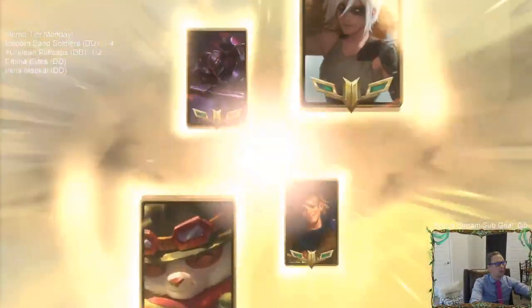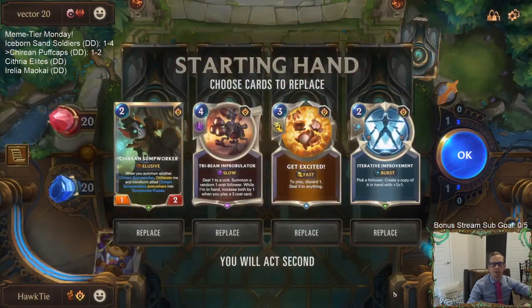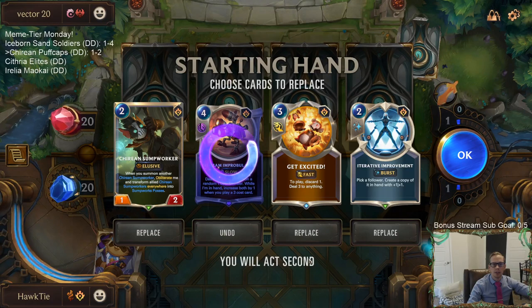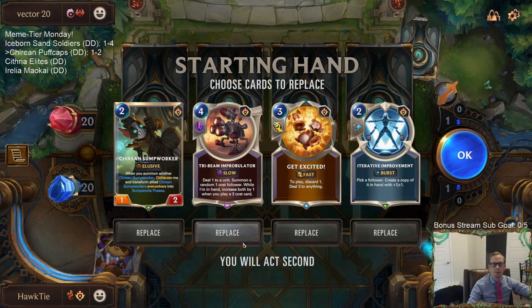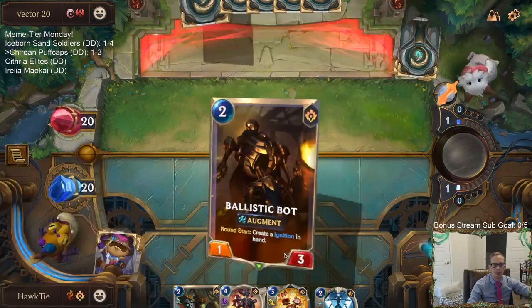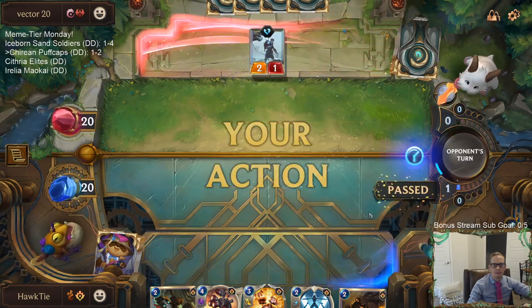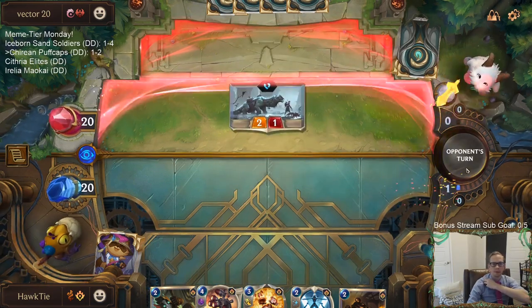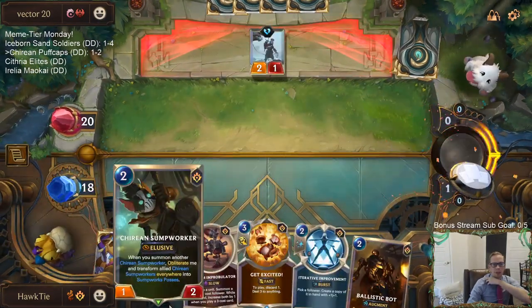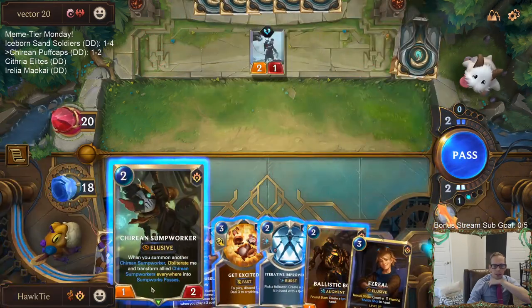Ribbon Zed shows up. I wouldn't mind a Mystic Shot to take down Zed. Alright, Tri-Beam - I'd like to get Get Excited to go along with Tri-Beam, maybe combine those together. I'm playing the Sump Worker on two and then Iterative Improvement on the Sump Worker on three.